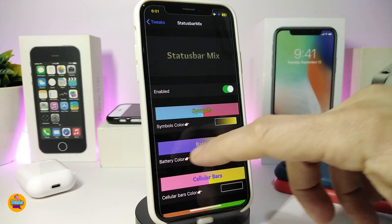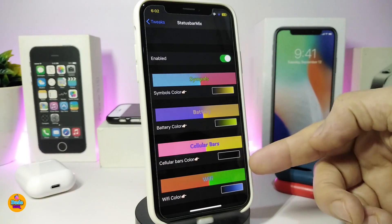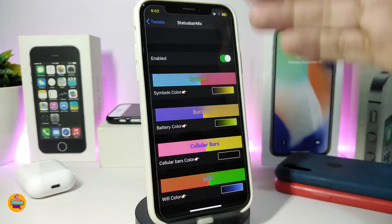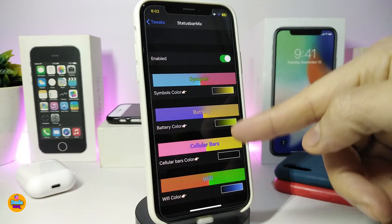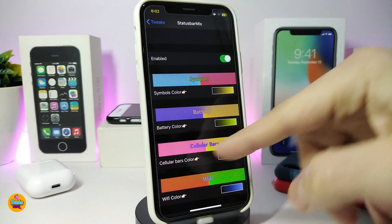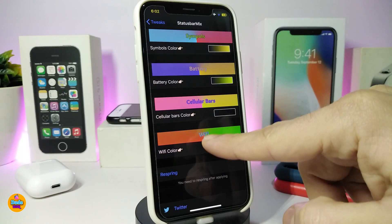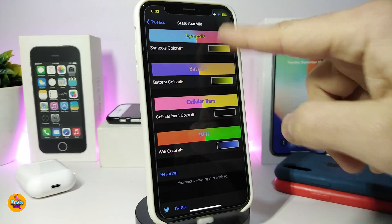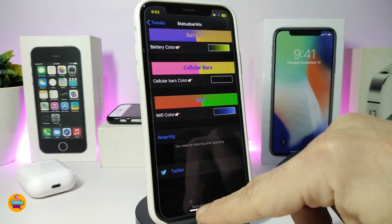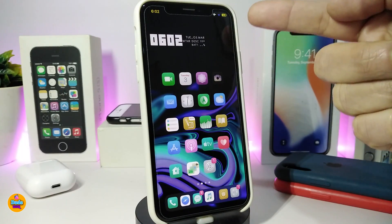First, go ahead and enable the tweak. You have multiple sections — read what each section does. If you tap on the color option for battery, you can pick your favorite color. There's also Wi-Fi color and other elements. Once you're done with all the configuration, you need to respring your device for the changes to take effect.